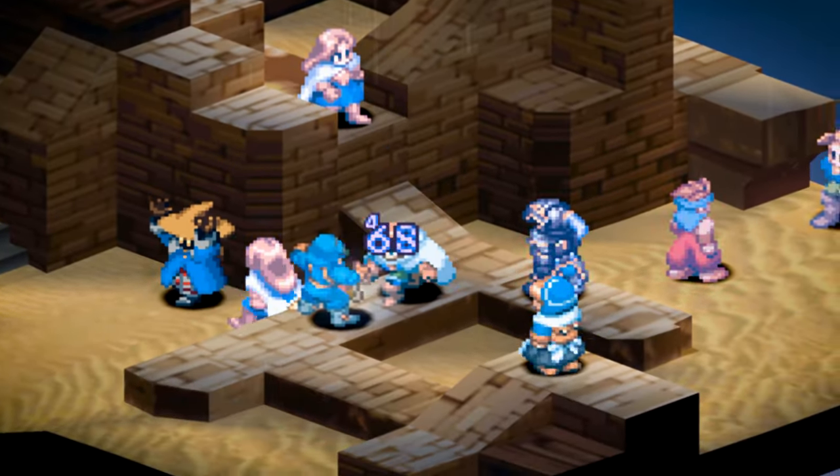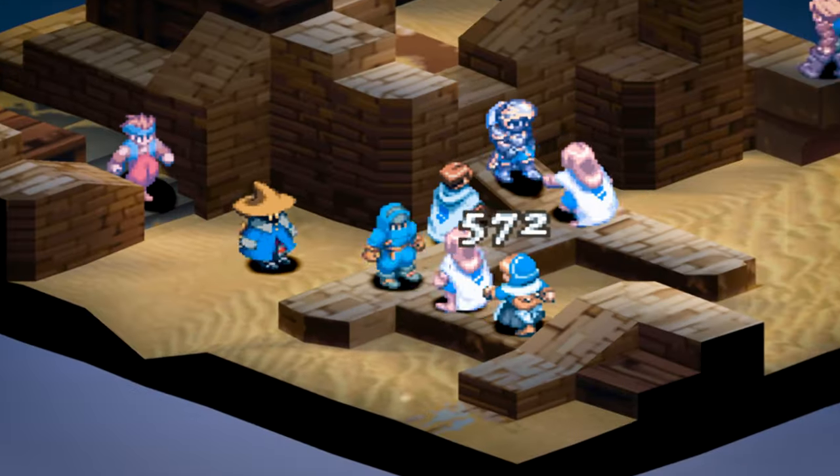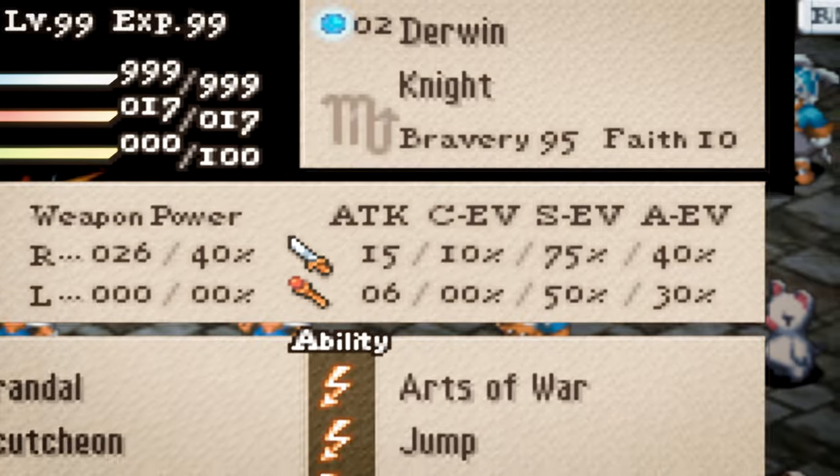The noble stalwart defender of the realm known as the knight is a versatile melee bruiser. Does your opponent have amazing skills dependent on their equipment? Then break that equipment with parry shields and a cloak — he will be blocking more than Hakeem Olajuwon. Hi, I'm Mikey from Final Fantasy Tactics Live Tournament, and today I have another episode in the job focus series. The goal of these videos is to crack open the hood on each class, present technical information in a simplified way, and help you make better choices when raising your squad.